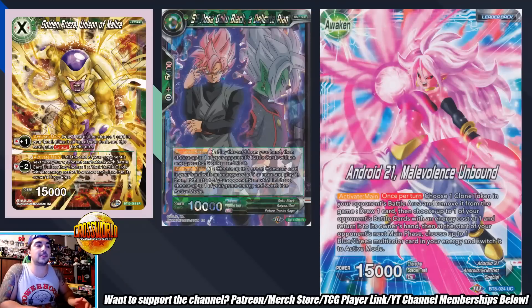I found that I really liked Golden Frieza Unison of Malice — he has great generic effects: draw one, place a card on top of your deck, and he gains critical. Since your 21 leader doesn't have to attack, you're free to attack with crit every single turn. He's basically a two-drop 15k, which is hard for your opponent to deal with. The minus-two effect gives this leader a Toppo-like effect: your opponent can't attack with battle cards unless they sacrifice one with an energy cost of two or more.